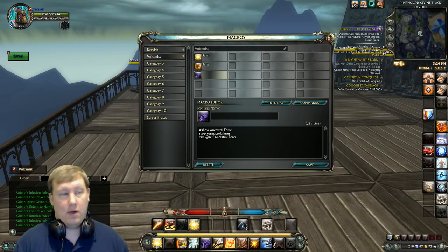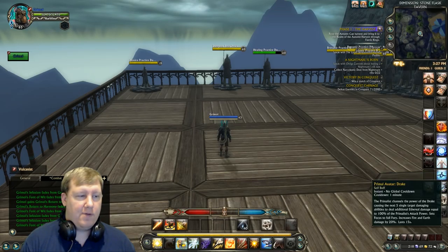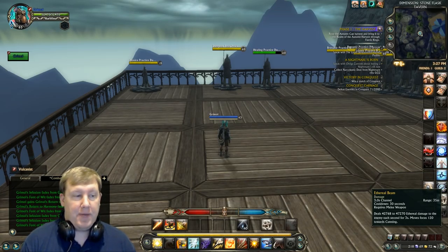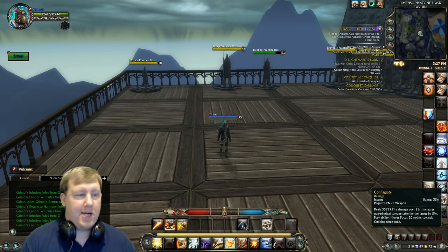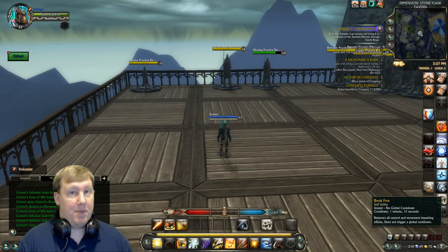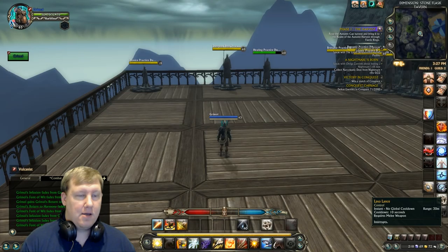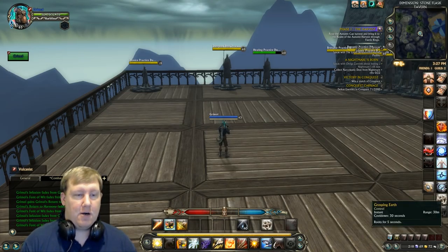Our last macro is the heal, which makes Ancestral Force cast on ourselves. On my action bar I have: spam macro, Molten Wave, burst macro, Ethereal Beam, healing macro, Precision Bolt, Conflagrate, Summon Beacon of the Drake, Primal Warp, Break Free on a separate button — do not put Break Free in your macros or you'll cripple your PvP — then Lava Lance as our interrupt, Grasping Earth as our root, and Skill Shot.